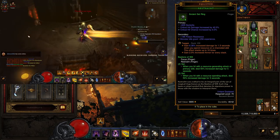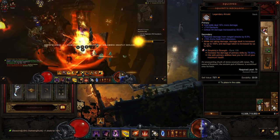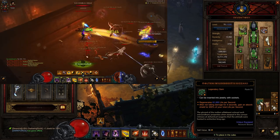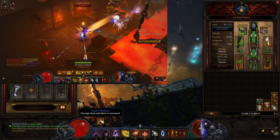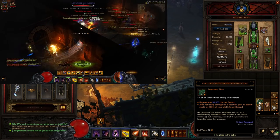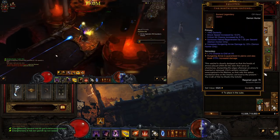For the legendary gems, I am using Taeguk — it creates a lot of damage, and when we're using Strafe it's constantly stacking. You constantly have 10 stacks, giving you like an extra 60% damage. We are using Simplicity's Strength, which increases the damage of primary skills by 79.50% — a straight multiplier. And we're using Boon of the Hoarder. If you want, you could swap Taeguk for Molten Wildebeest's Gizzard, because we are using Squirt's Necklace. We don't really take much damage, but sometimes the stacks can fall off since your health isn't dropping but you're still technically taking damage. If you want permanent uptime on Squirt's Necklace, you can put in Molten Wildebeest's Gizzard. Even with four or five Taeguk stacks, it's actually more worth it than the Gizzard.